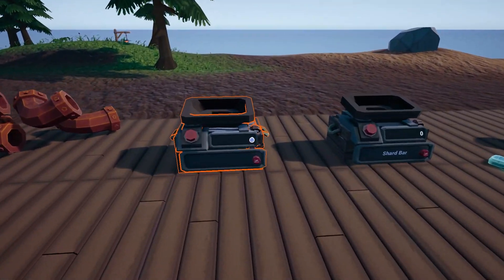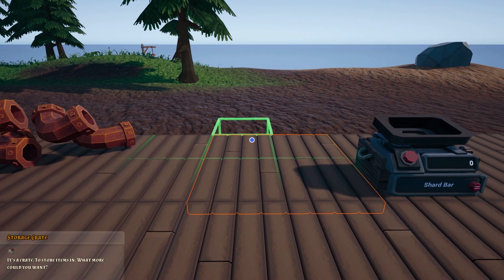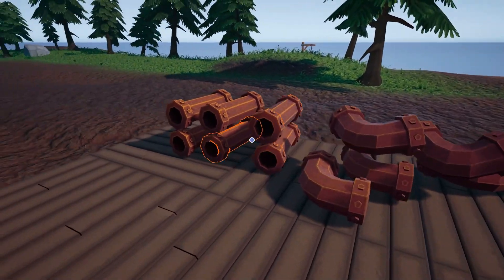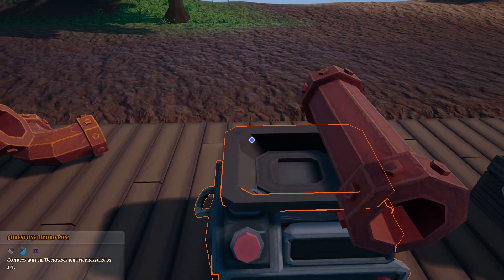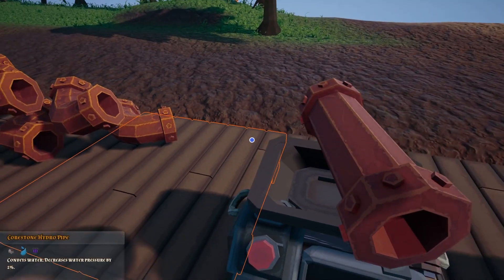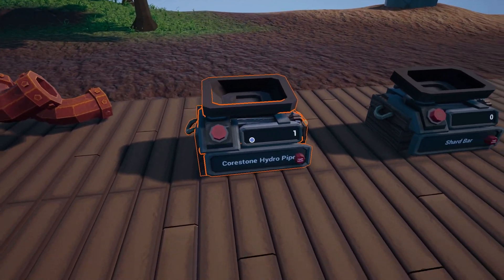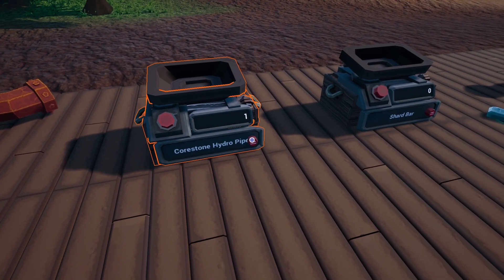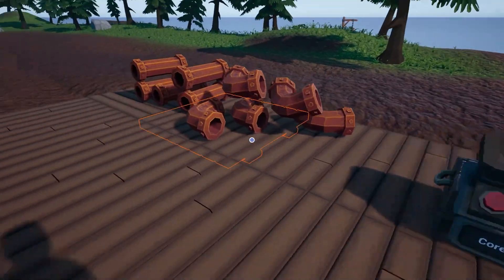First we're going to go through the storage crate. You can store many items in these crates — so if you have a collection of pipes, for instance, you can store them in there. Just something to bear in mind: if you try to drop them it doesn't always work because of the hitbox, but if you just drop it carefully it goes in and it will also label it for you. It has a toggle infinite mode button so you can store an infinite amount of pipes in there.